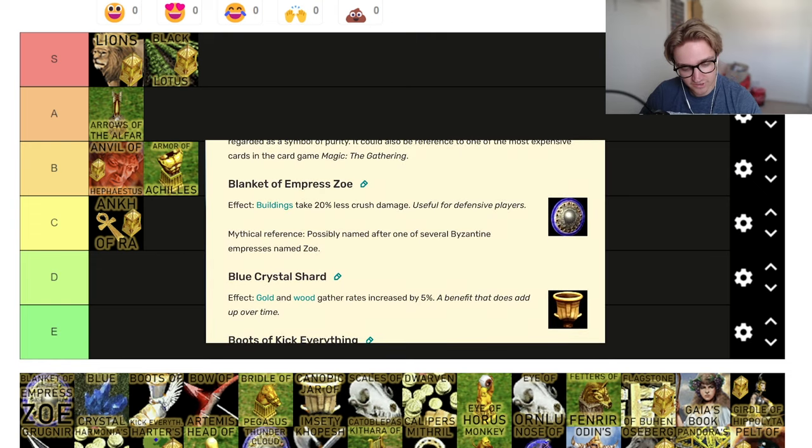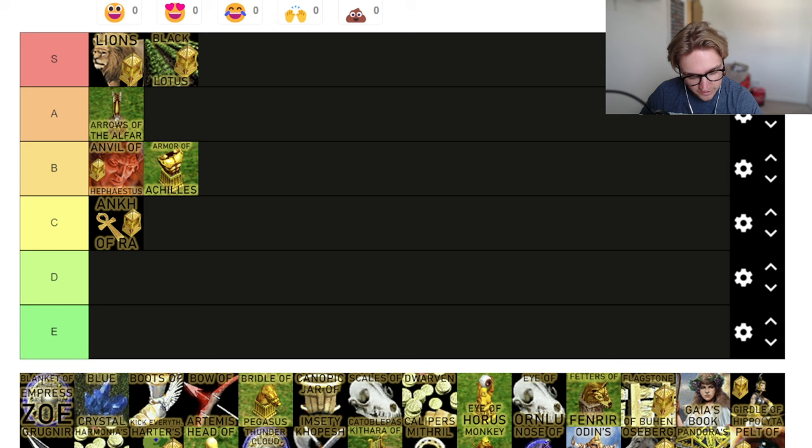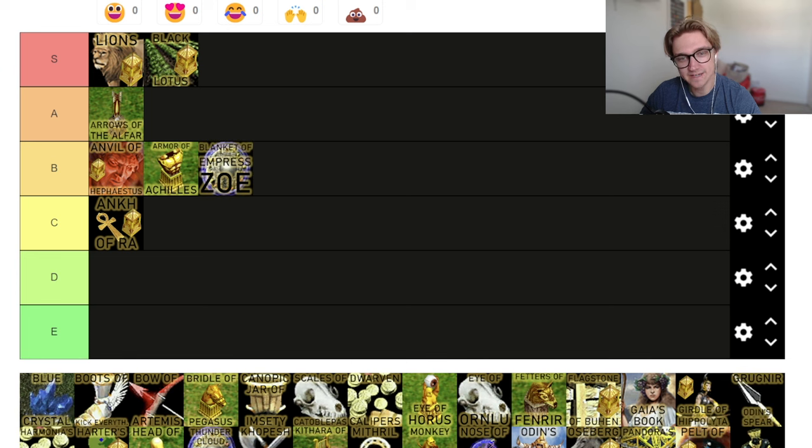Blanket of Empress Zoe — buildings take 20% less crush damage. In the late game, people have siege, and there are some solid improvements you can get going through certain gods anyway. I would call this a solid B tier relic. It's going to be useful later on. You don't have to rush out and get it — it isn't one where if your opponent gets it you're devastated. But it just helps out a little bit.